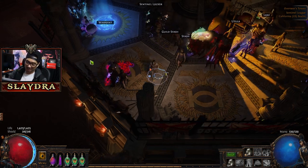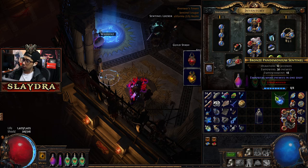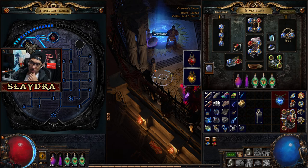All right, welcome back for Act 5, where we're gonna finally get this Ambu upgrade that I'm super excited about getting. Then also we have this new Pandemonium Sentinel, so we can finally activate all three Sentinels maybe at once.